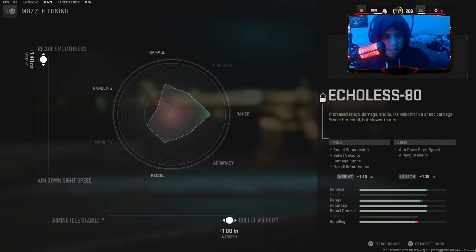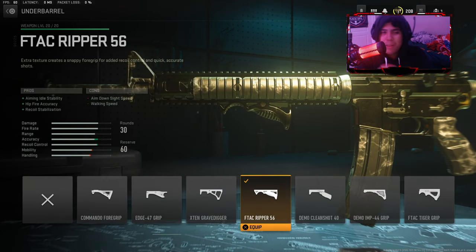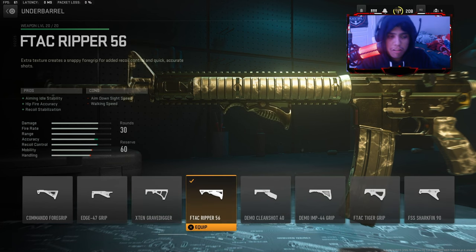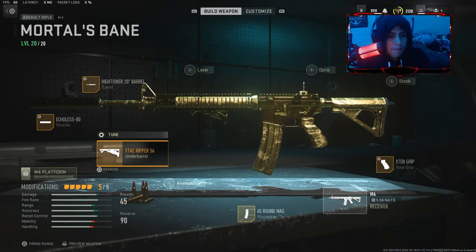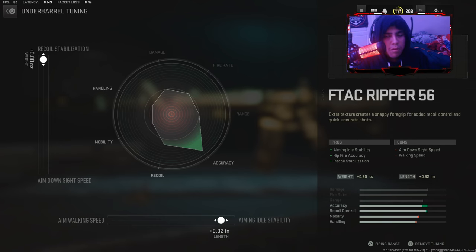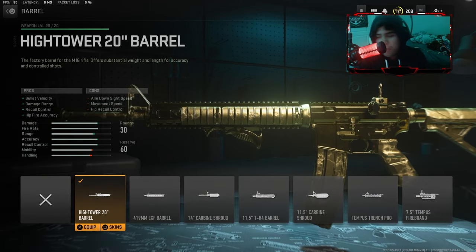You can max it out for bullet velocity. You can use any grip you want, but I suggest this one because it helps with hipfire aiming and recoil. I use the FTAC Ripper 56 — here's my tuning for that attachment. Go copy that down.